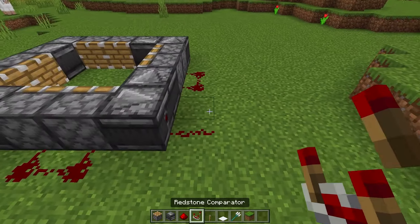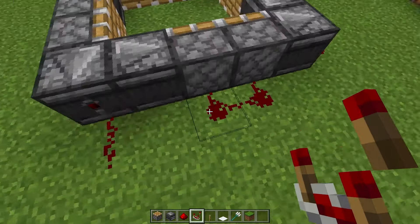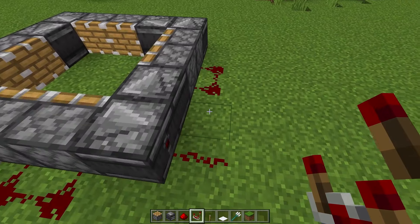You're then going to want to take your redstone comparators and place them so that the two prongs are towards the single piece of redstone. So I'm going to go ahead and place one there, one right there and one right there.